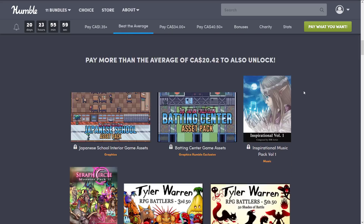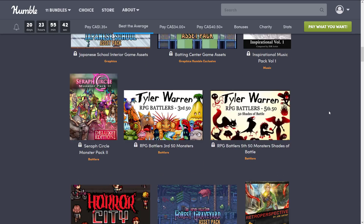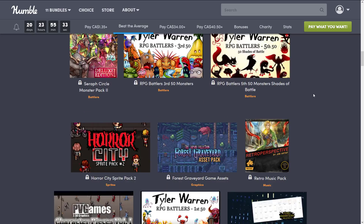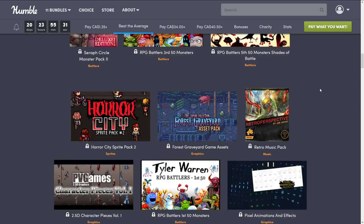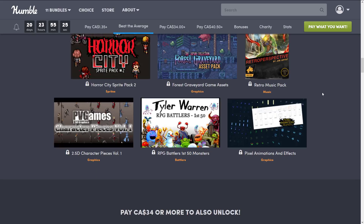The next tier up is about $15 US. You get everything from the first tier, plus the Japanese school interior game assets pack, the Battling Center game assets pack, the Inspirational Music pack volume 1, the Seraph Circle monster pack number 2, RPG Battlers third 50 monsters, RPG Battlers fifth 50 monsters, Shades of Battle, the Horror City Sprite Pack volume 2, the Forest Graveyard game assets pack, the Retro Music pack, 2.5D character pieces volume 1, RPG Battlers first 50 monsters, and the pixel animation and effects pack.